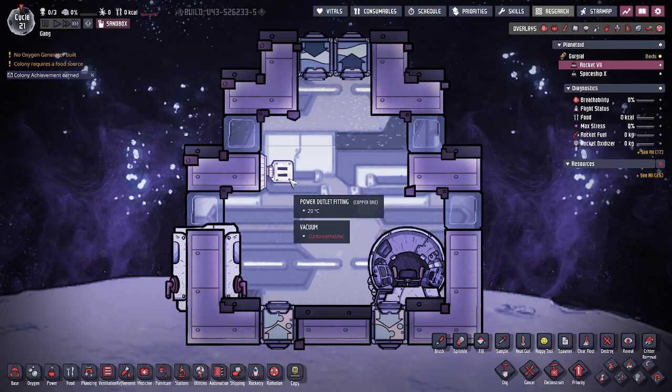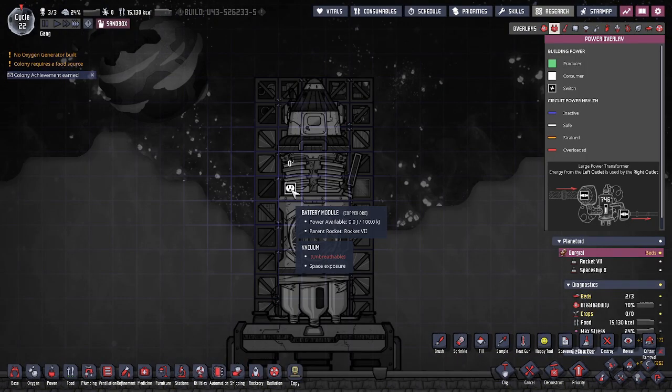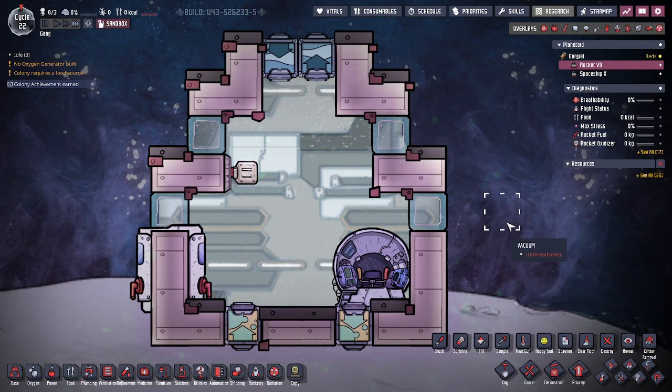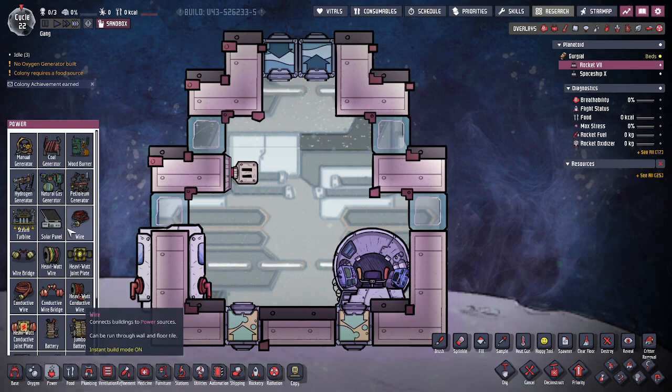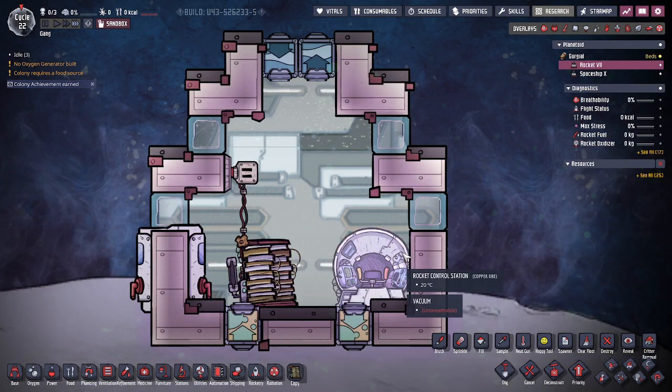The power outlet fitting connects directly to your battery module, and your battery module can be powered by connecting a wire to it. It has a thousand kilojoules of power — that's two and a half large batteries. The cool thing about the battery module is it works as an unlimited transformer where you don't have to worry about power being drawn from the interior of the spacefaring module while it's on the ground. From there you can connect any kind of building to your battery module and it will be powered by it.